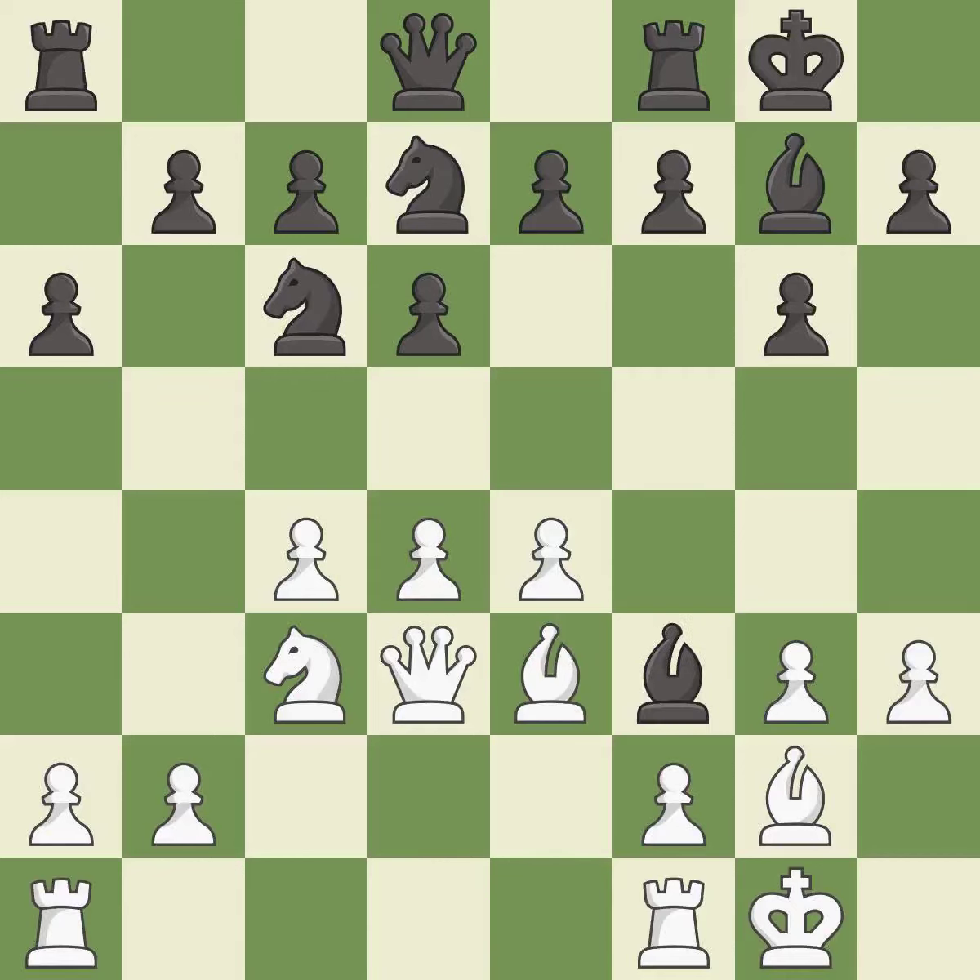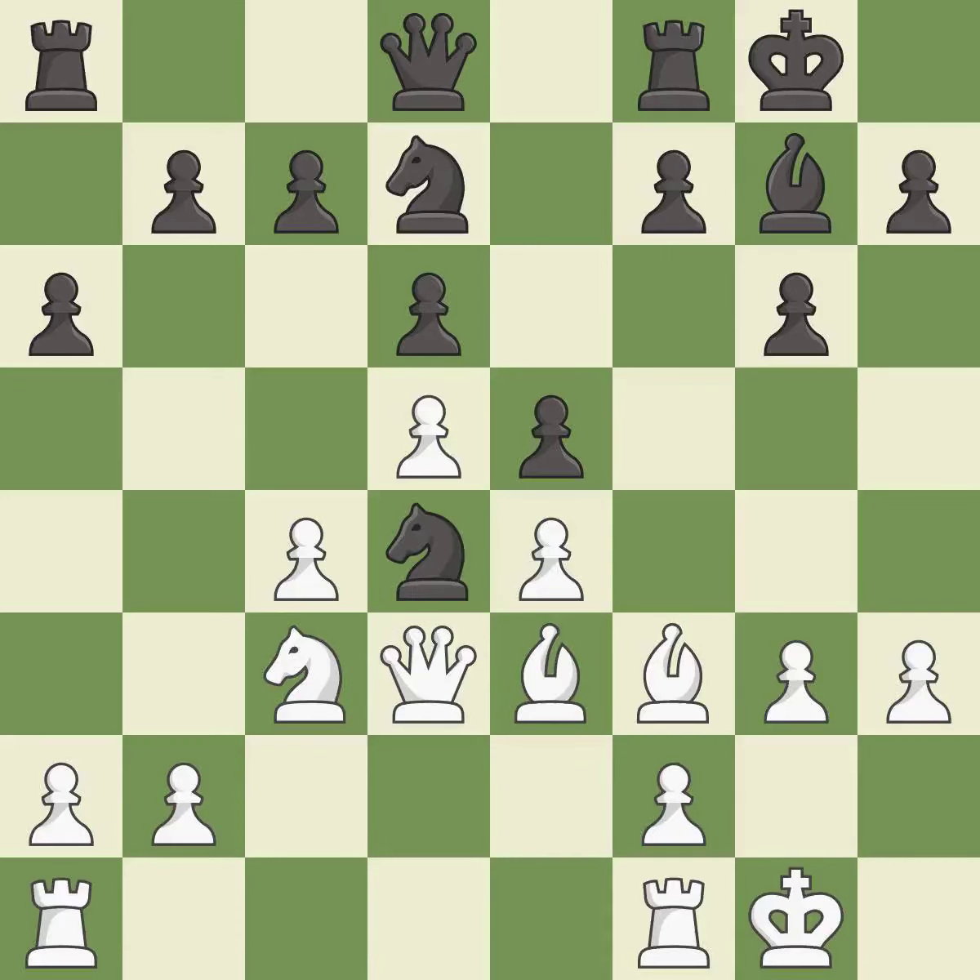This is an equal trade — it is best. This strikes at the center with a pawn, fighting for space. This threatens to fork pieces — it is best. This kicks an opposing knight — it is best. The knight now occupies an outpost, a secure square in the opponent's territory — it is best.